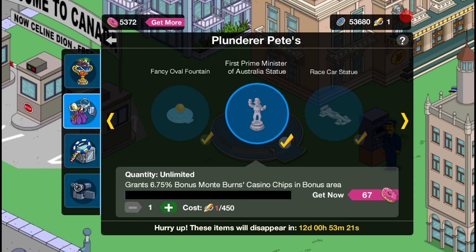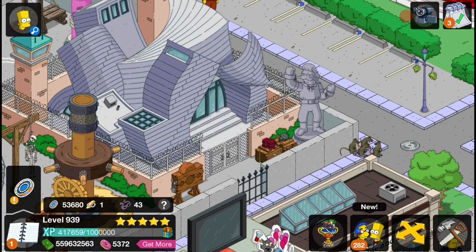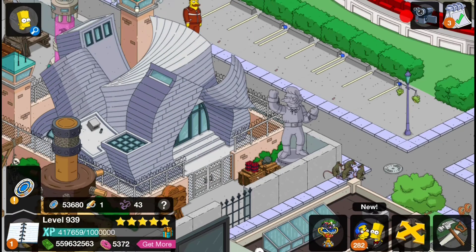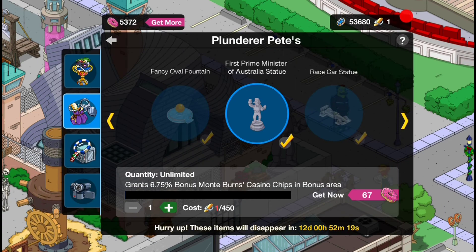The next one is the First Prime Minister of Australia statue, which I believe is Snake, and I also have placed down somewhere in my town — not here though, I've already used it somewhere. I placed it in my prison area. I know why — because Snake is a jailbird, so I thought it would be cool to place it there. I might move it later but that's where it is for now. Just like the other decoration, it does nothing when you click on it, sadly. But it's pretty cool and you can buy as many of them as you want.